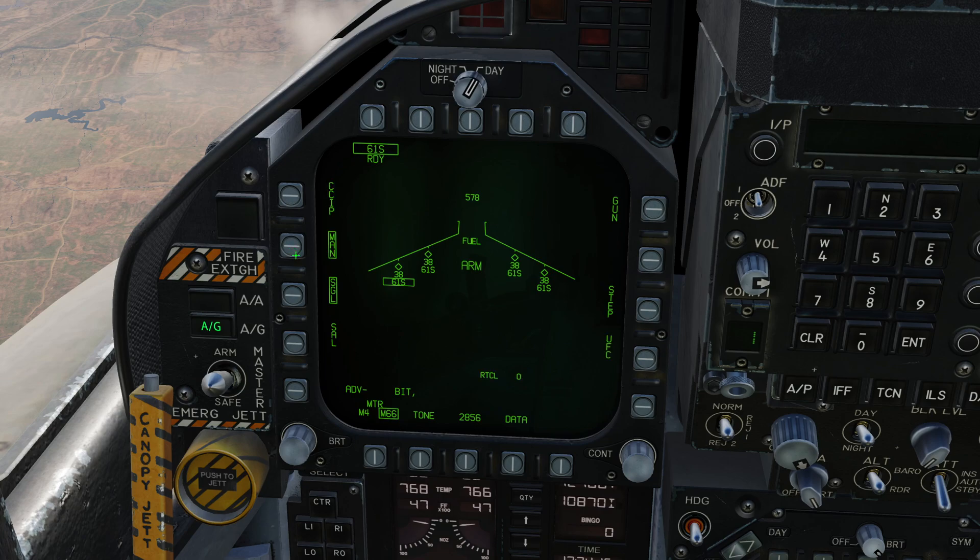We've got some options around the outside of the display. We can choose CCIP or manual release modes. Manual release gives you a depressed reticle, and if you look at the tables in the manual, you can compute what depressed reticle setting to use to launch manually. As long as you don't have any fault with your onboard computers, you're going to be using CCIP, in which case you get an accurate reticle on the HUD — put the reticle on the target and press fire. You've also got the option of single launch or salvo; with salvo it launches from all rocket pods at the same time, while single cycles through each pod one at a time.